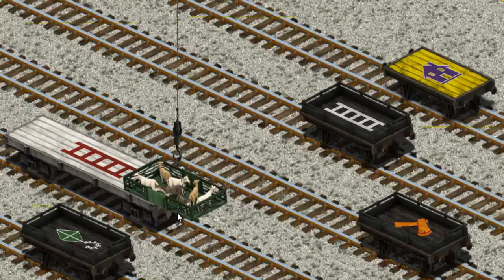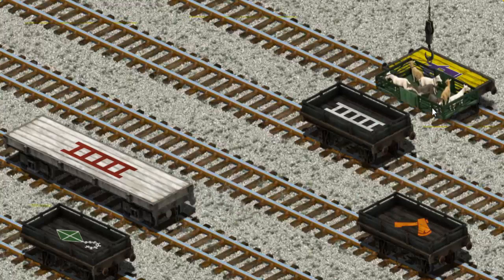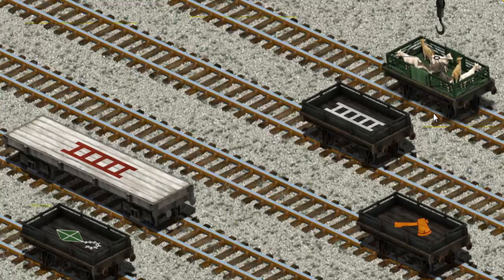Now the cargo must be loaded. Help Cranky find the yellow flatbed with the picture of a... You found it!